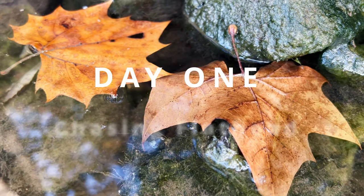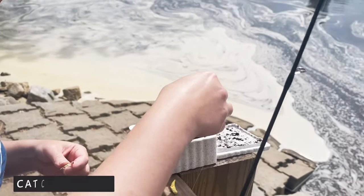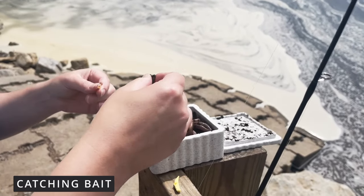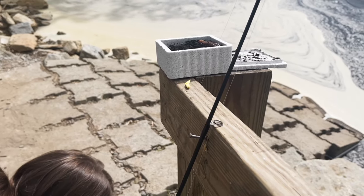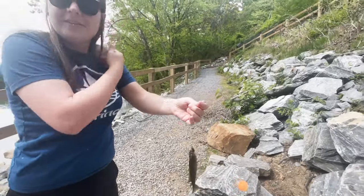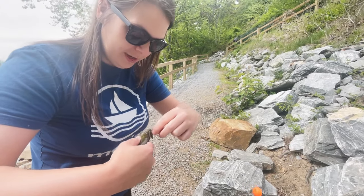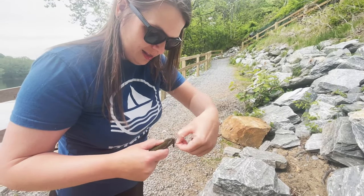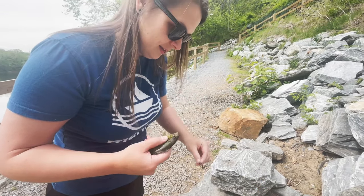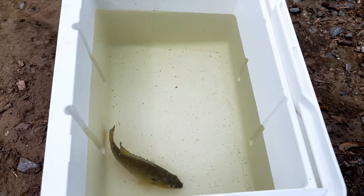Today we'll be targeting flathead catfish. We're going to catch some bluegill for bait. These guys are all tangled up together. We got worms jumping out — rogue worms. On the second cast we got a perfect size bluegill, so we're going to get some water in this cooler. He's in his temporary home — very temporary, like a 15-20 minute home.